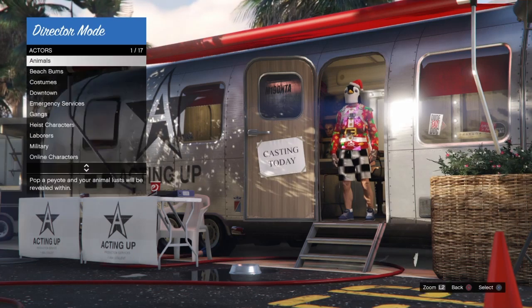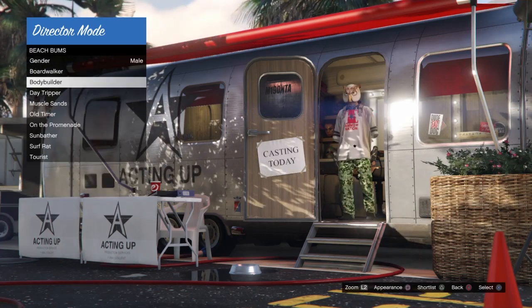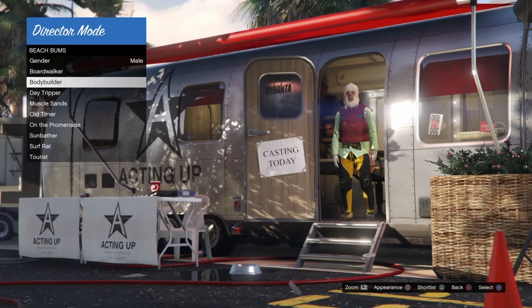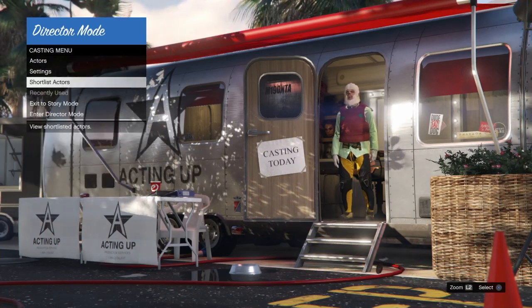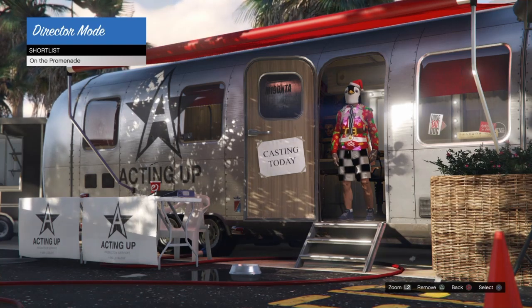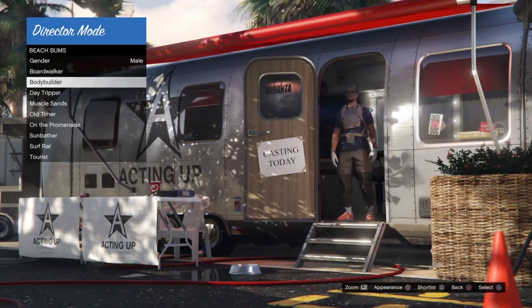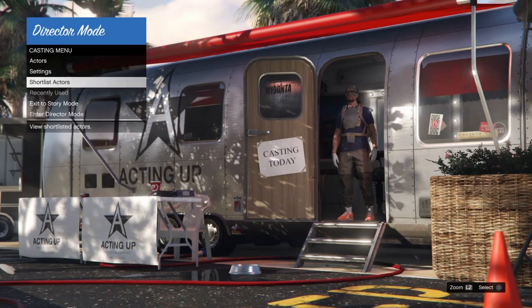Now we're going to get into the freeze process — the freeze method — and I'm going to go over it in full detail. We'll back out of the shortlist, go into actors, beach bums, down to bodybuilder, hit square once or twice. If the mask doesn't freeze, we'll back out, go back into our shortlist and repeat that process until we freeze the Christmas mask. It's really that simple.